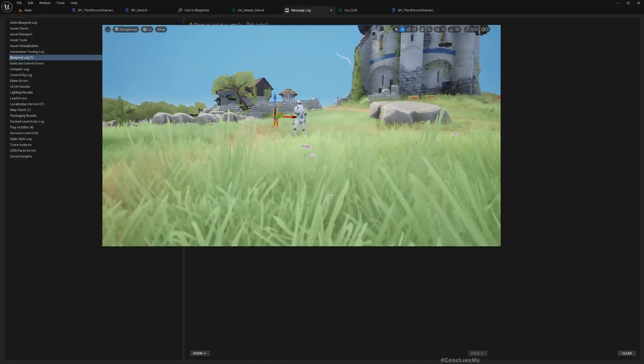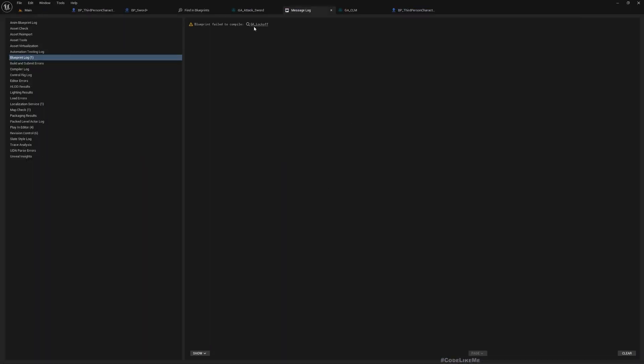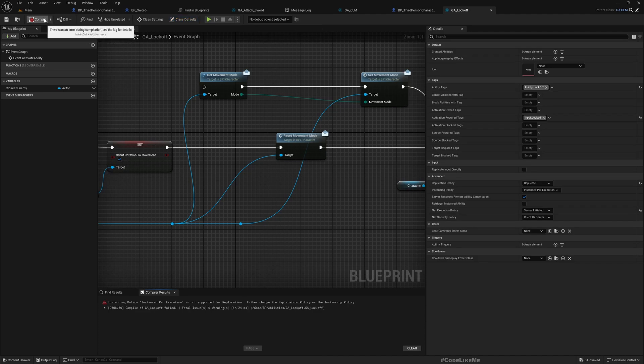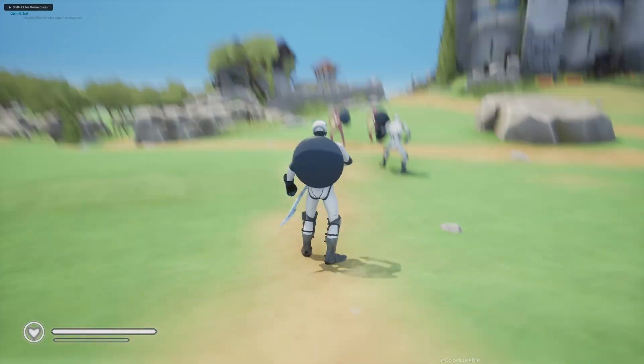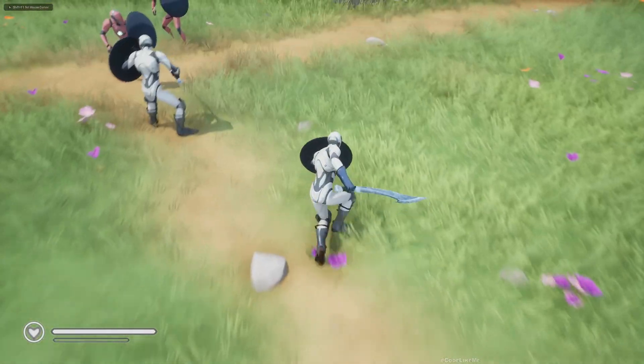Wait, what's the error? Oh — 'Instance for Exhibition is not supported by replication.' Okay, let's see.